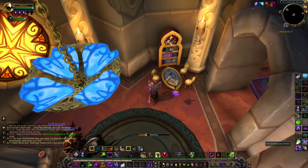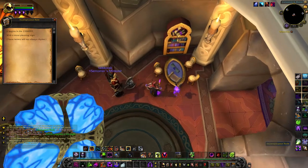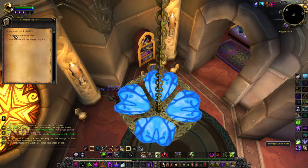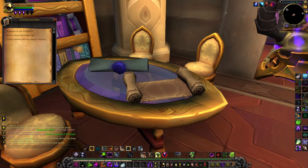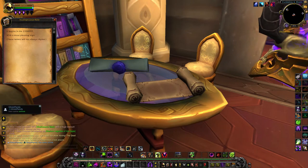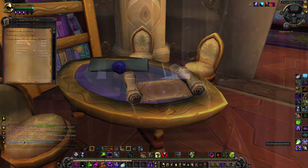"It begins in the 2,104,059 with the most pleasing sign. These letters will not always rhyme." This is slightly cryptic. The mention of "not always rhyme" draws your attention to the number — it's an anagram. Rearrange the digits and you get a date: April 15th, 2009. The patch released on that day was Secrets of Ulduar, so that must be where the next clue is.